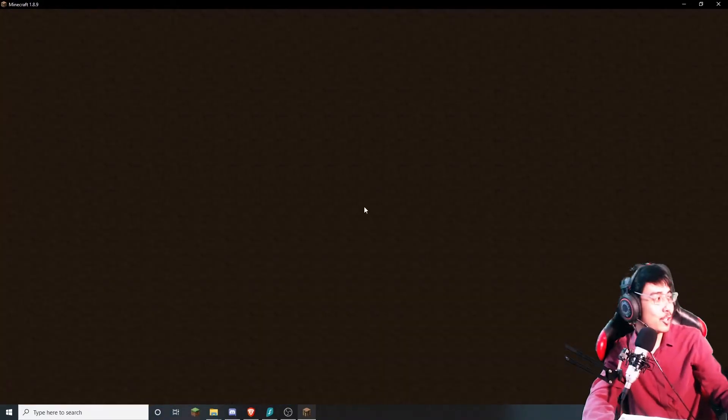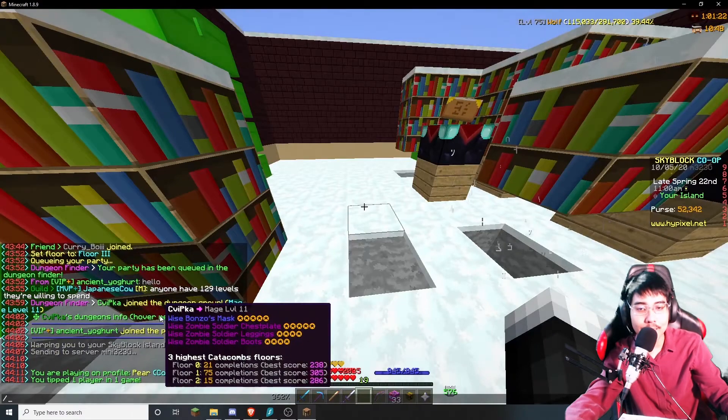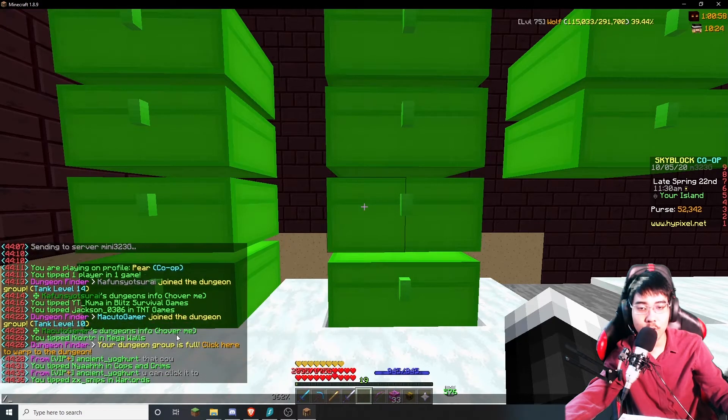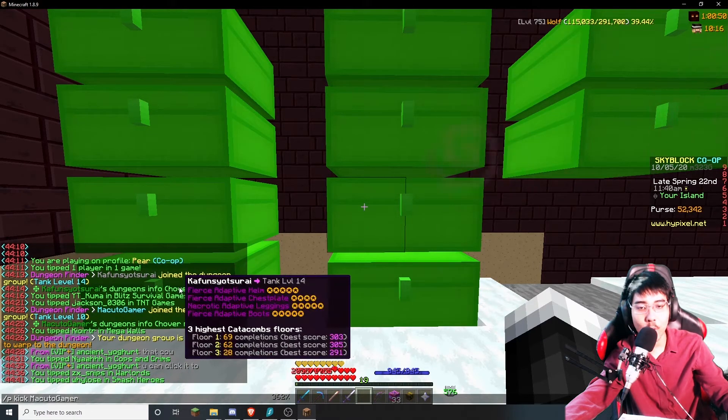Another really useful feature is it shows you the armor of the player joining in. When you hover over players in the dungeon party, CowLection shows you their armor and gear. And you can click on it to kick them from the party if their gear doesn't meet the requirement.